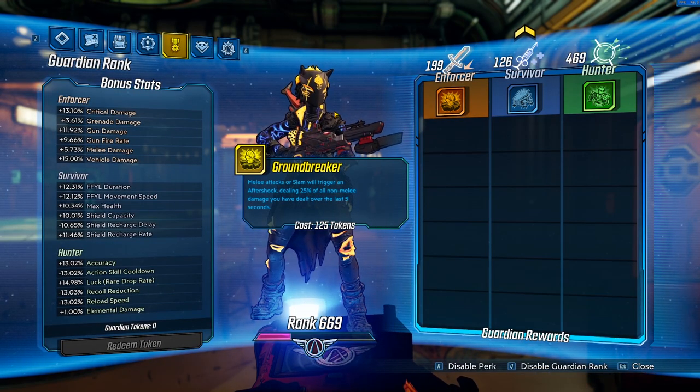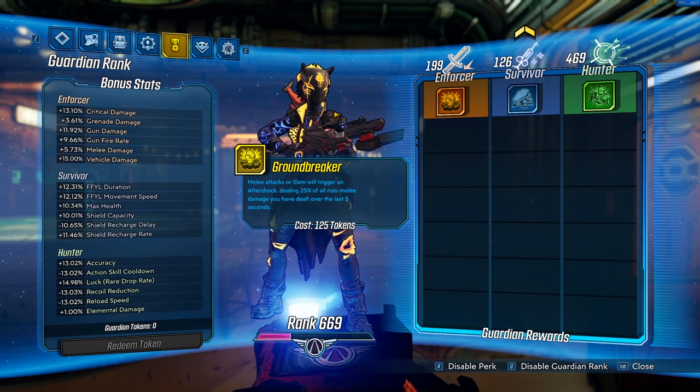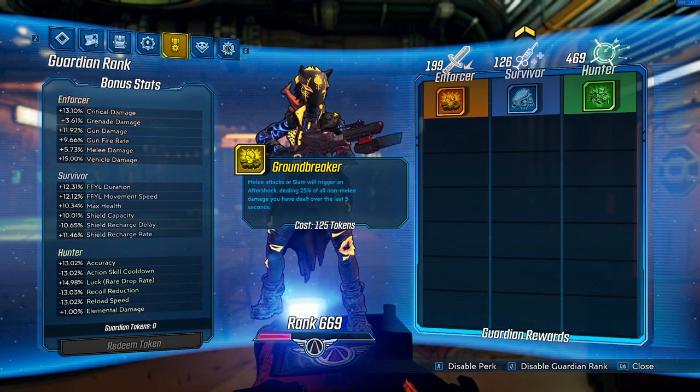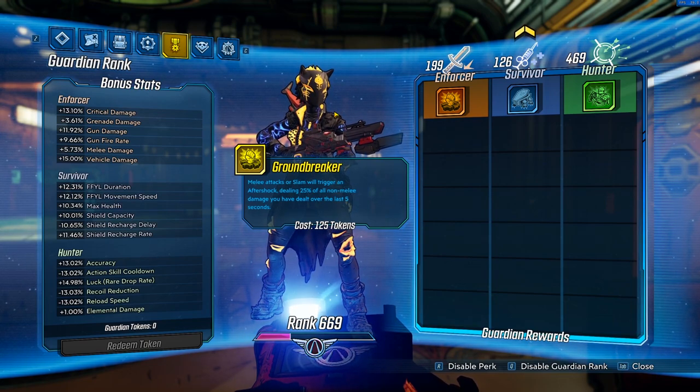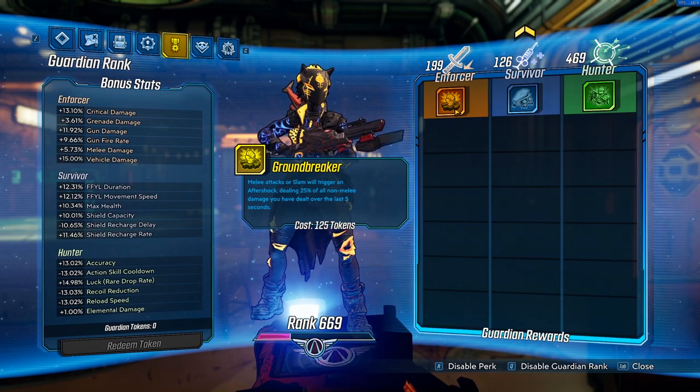One point into Avatar so we can activate our action skill twice and have bonus Rush stacks. Many of you are probably aware of this, but we're going to be using the Groundbreaker Guardian Rank — it's at the end of the Enforcer skill tree. This is going to help us do so much more damage, so I highly recommend you have this enabled when playing this build.